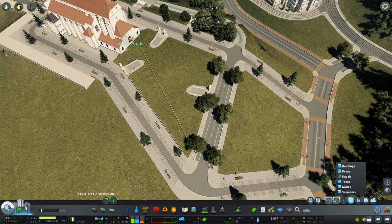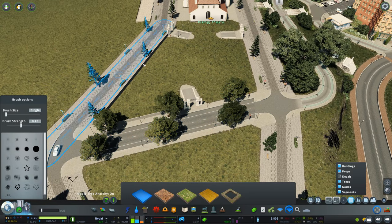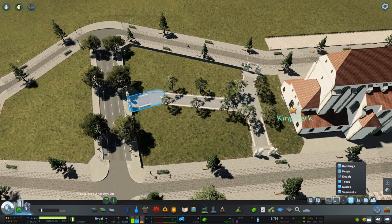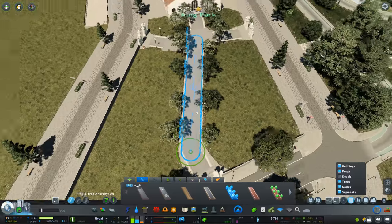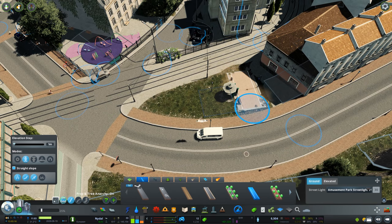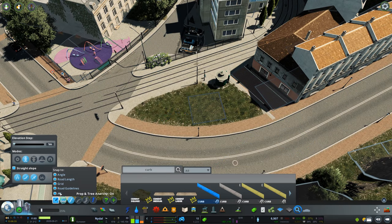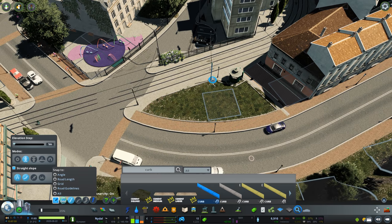I'm adding a cemetery next to the church — once I placed those gates it's pretty self-explanatory. These gates are from the Parklife DLC and unfortunately need to be placed within a park district. I'm also going to be naming neighborhoods; I have a list of names suggested by Patreon patrons. A YouTube commenter also suggested naming the area around the church 'Church Hill,' and I might just go with that because it sounds fitting.